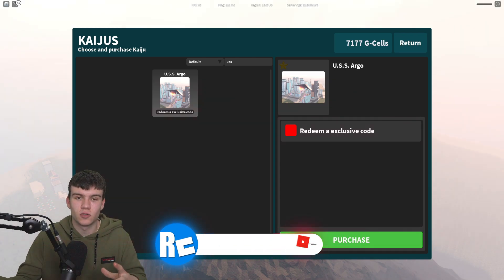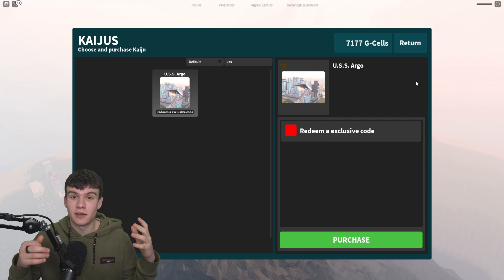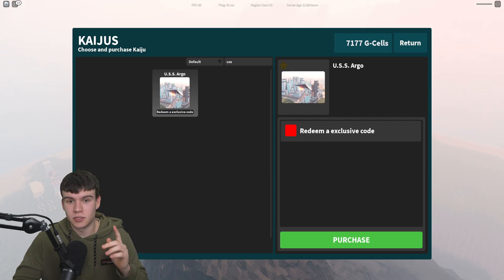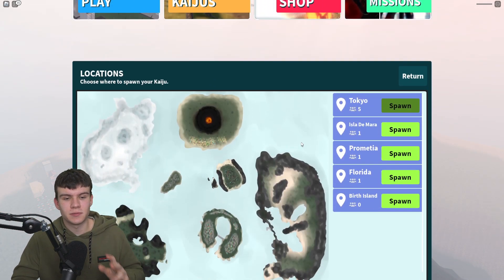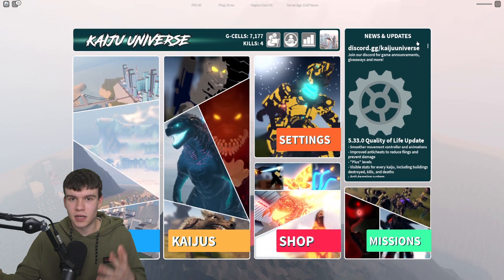What I recommend doing is go to their Discord server and be very active in there, and just wait for a message from one of the developers or owners telling you a code for this. Normally they may put it in their announcements. Also, another thing you can do is maybe look at some of the bigger Kaiju Universe YouTubers, as the developers may give them some codes too, and on their channel they're going to give you those codes.